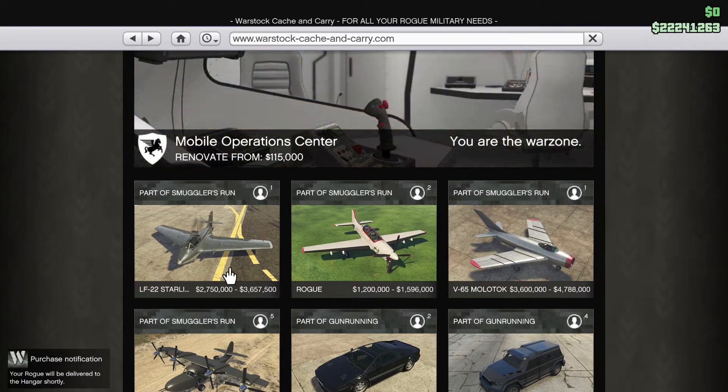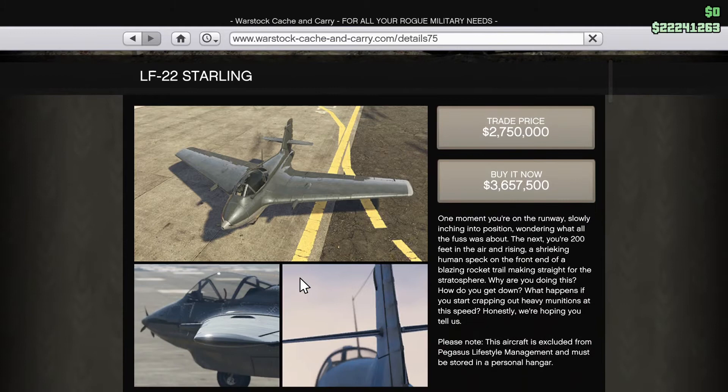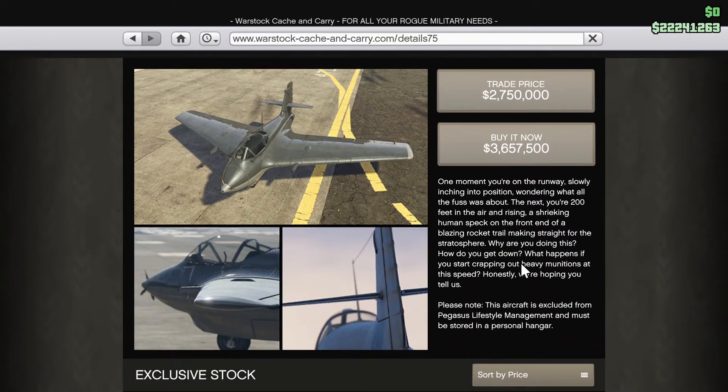This is the bad boy right here - this is the LF-22 Starling. The buyout price is three million, six hundred fifty-seven thousand, five hundred, and the trade price is two million, seven hundred fifty thousand. You save almost a million dollars if you do the work first, but I'm not about that, so we're just gonna spend the money and buy it outright.